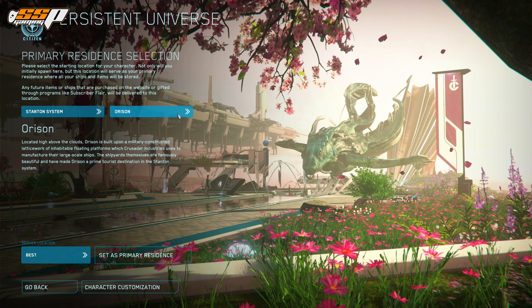If you started in Orison, getting to different parts of Stanton might be more difficult, especially since Orison has a very big atmosphere that takes forever to get out of, and it's just really difficult to navigate around for new players because you have to take trams and little shuttles from platform to platform. Admittedly, Orison is honestly one of the most beautiful places in Stanton — it's also the newest landing zone — but subsequently it's also the worst on performance. It has a mall, a hospital, and a bunch of really cool stuff, but I wouldn't recommend spawning there as a new player.